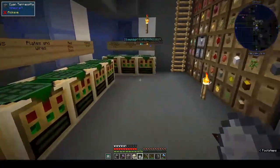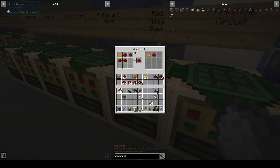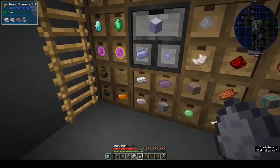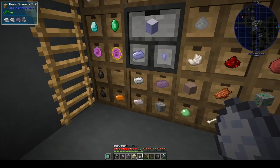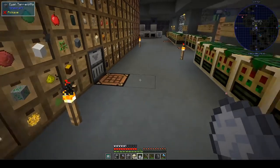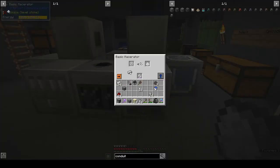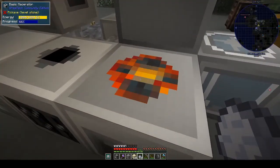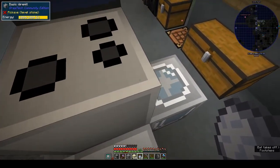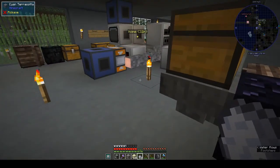I think we have some over here. We have redstone - we could take out a stack of that - and we need iron. I'll take out a stack of iron. That's going to give us iron dust. So we get that going. Oh, I like that animation on top, it's pretty cool!